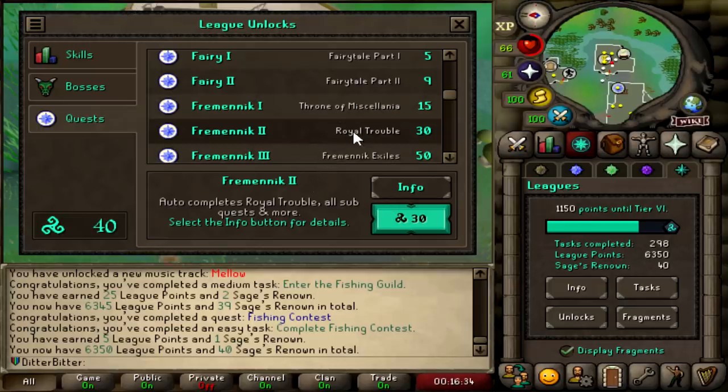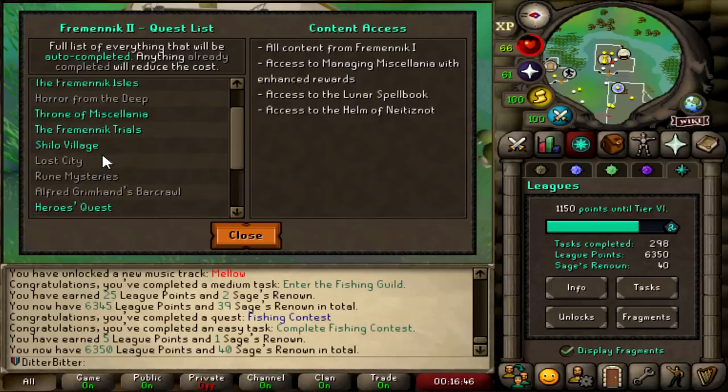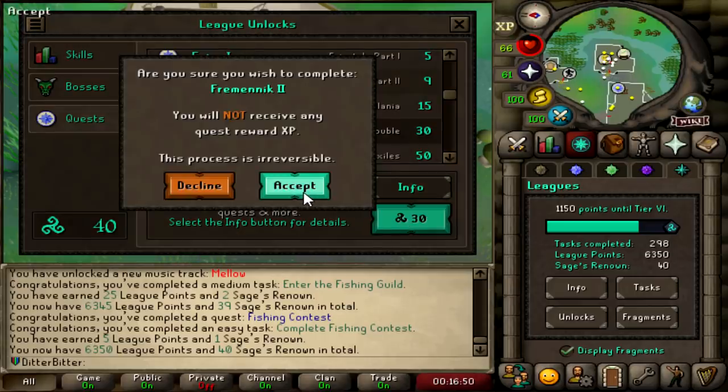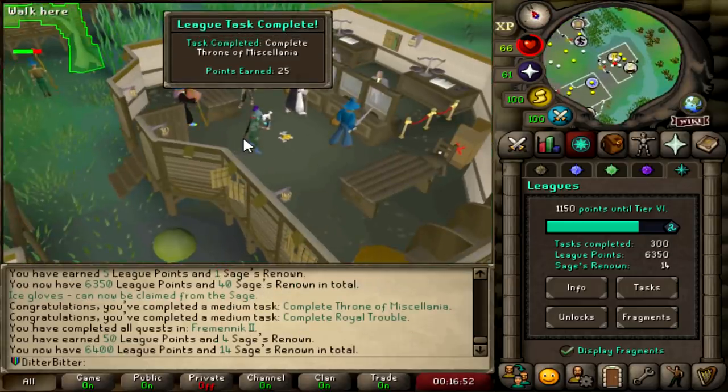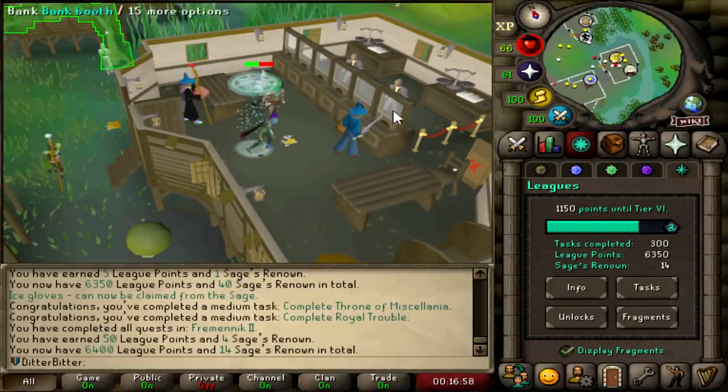I'm going to unlock Fremennik 2 but not Fremennik Exiles - I don't have the 50 points to spend on that. But I am going to spend 30 points on unlocking Royal Trouble and everything that comes with it: Royal Trouble, Lunar Diplomacy, Fremennik Isles, Throne of Miscellania, the Fremennik Trials, Shiloh Village, Hero's Quest, and Dragon Slayer 1. Completed Throne of Miscellania is a 25-point task, and Completing Royal Trouble is another 25-point task too.